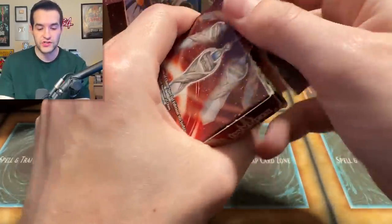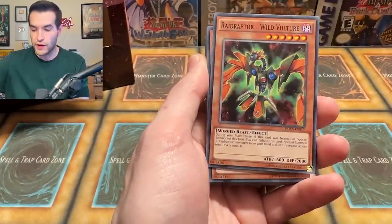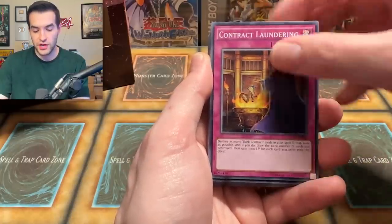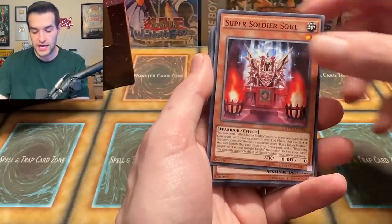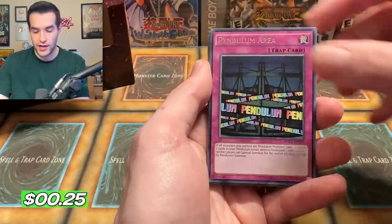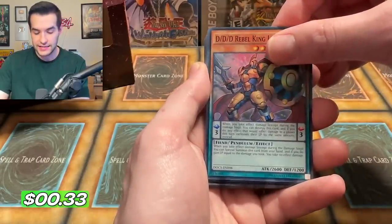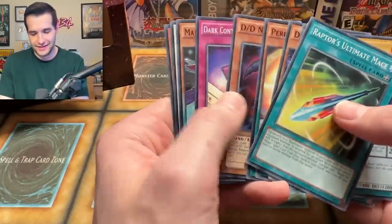Two special editions to go. Can we pull a Ghost Rare? We have the promos — Engraver, Raid Raptor Wild Vulture, Super Soldier Soul, DD Swirl Slime, Kaiju Capture Mission, Contract Laundering, Samurai Thief, Samurai Soul Claw, Super Soldier Rebirth, Dark Contract with the King Swamp King, Super Soldier, Wicked Witch, Psychic Blade, Radiant. We have a Rank Up Magic Great Force, Pendulum Area, DD Rebel King Leonidas. And will there be something else afterwards? No. Blush Fire yet again appearing.